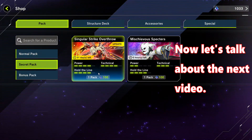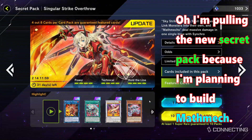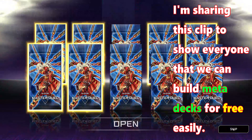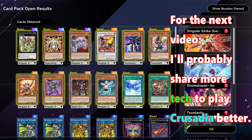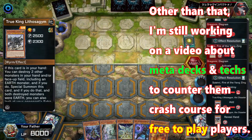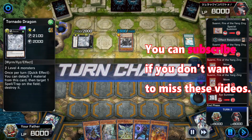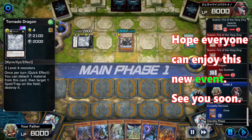Now let's talk about the next video. I'm pulling the new secret pack because I'm planning to build Yami Yami. I'm sharing this clip to show everyone that we can build meta decks for free easily. For the next video, I'll probably share more tech to play through the safety eventer. I'm still working on a video about meta decks and techs to counter them — a crash course for free-to-play players. You can subscribe if you don't want to miss these videos. Hope everyone can enjoy this new event. See you soon!